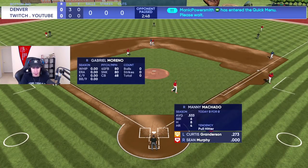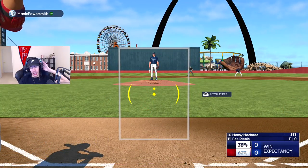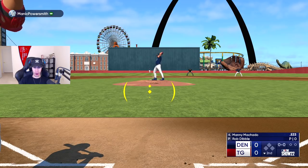This is a max elevation ballpark and I'm hitting .533 with Machado. I will say, though, I've been playing a lot of Road to the Show. That's probably why my timing and my PCI placement is bad — because I've been doing the Road to the Show method. I'm stupid.